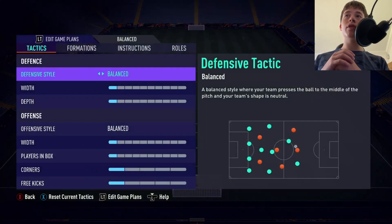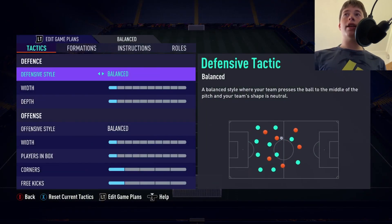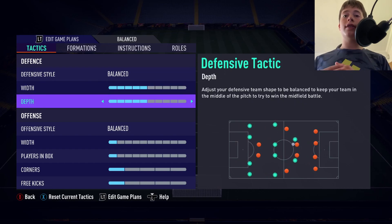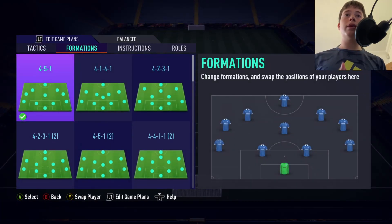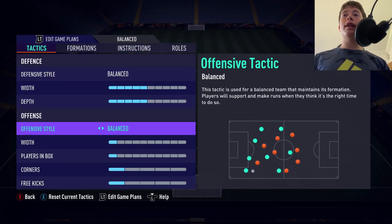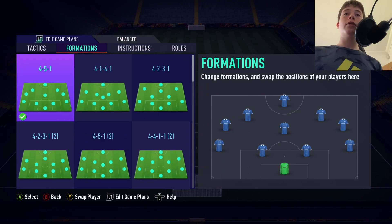For the 4-5-1, our defensive style is going to be on balance, and our width and depth are going to be on 5 and 5. It's extremely balanced — you want your centre mid staying a little bit back behind your CAMs, because you do not want your CAMs pushing up with your CM. Otherwise there will be a massive gaping hole in that midfield. Your centre mid covers a massive area of the pitch, so if he goes out of position you're done for.